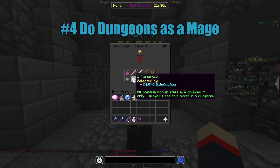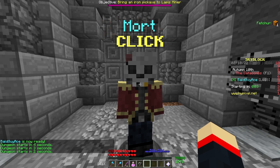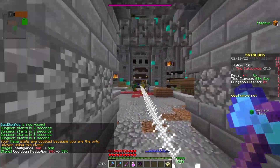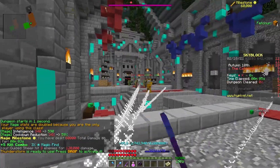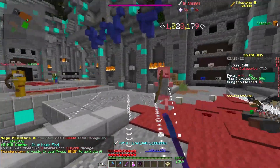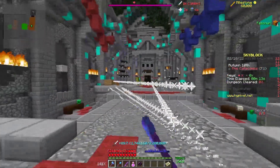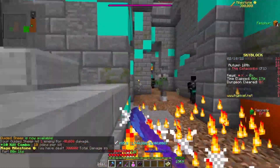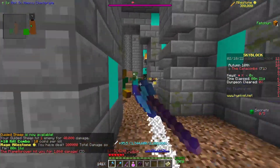Coming in at number four, we have Do Dungeons as a Mage. One of Barry's perks is that spells deal 15% more damage, and another is that abilities cost 15% less mana. So basically, you'll be able to cast spells before running out of mana, and you'll kill mobs in less hits. These two combined perks make it the ideal time to break out your mage class and do some dungeons, or to try out a mage if you've never played one before. 15% may not seem like a huge amount, but if the perk helps you kill a mob in one less hit and there's 50 of that mob in one dungeon, you'll end up saving yourself a good amount of time.